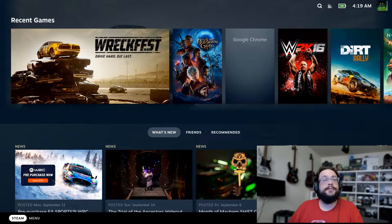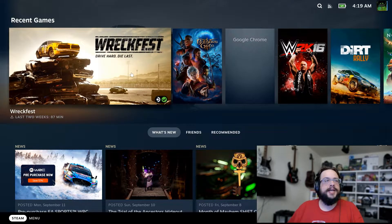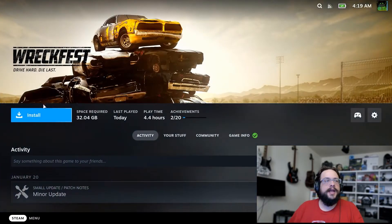Hey guys, how's it going? Mike the Tech here. In this video I'm going to show you how to fix the issue of not being able to download things on Steam — on your Steam Deck specifically. This issue seems to happen when we go into a game and try to hit Install; it'll say 'cannot connect to the internet' even though we're clearly connected. It's kind of a weird issue, but it does seem to be tied to the power management.